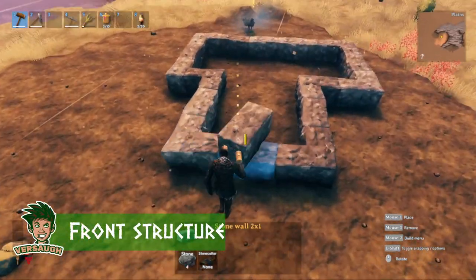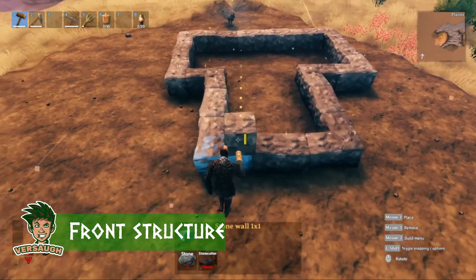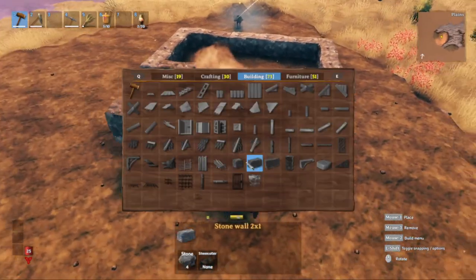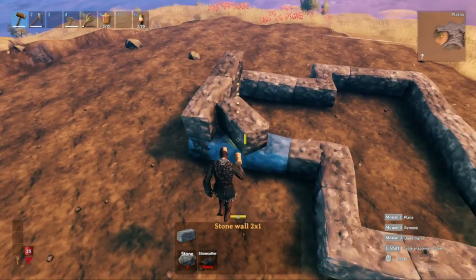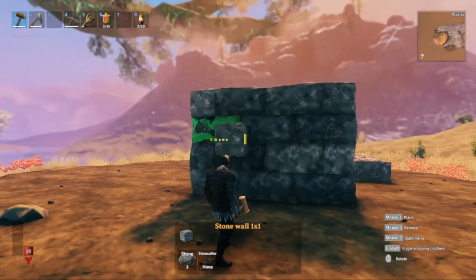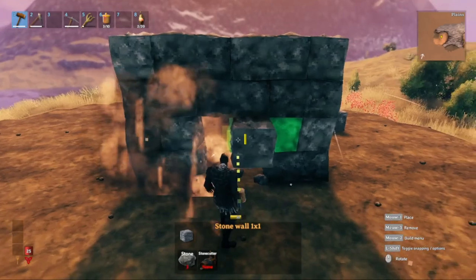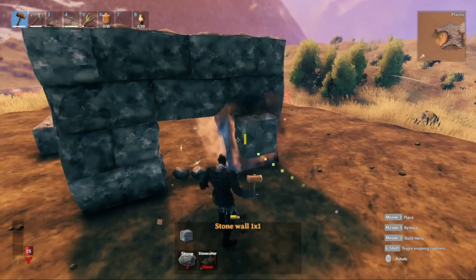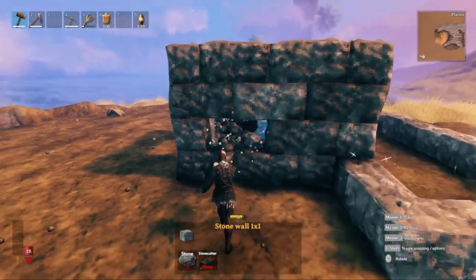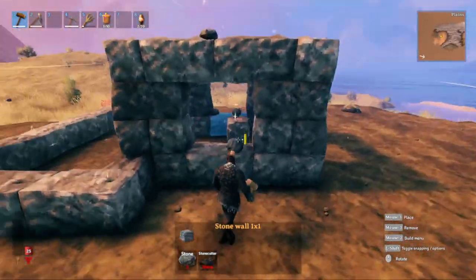For this front structure, we're going to raise the wall four stone walls high. We want to make sure that the wall is staggered, so we start off with a small one-meter stone wall, then two-meter, then one-meter, and bring this all the way down to this corner. You should have something looking like this. Now we make sure we have the doorway set — take these out and fill them back in with one-meter stone. Then mark where our window is going to be: it's going to be a two-meter by two-meter window.